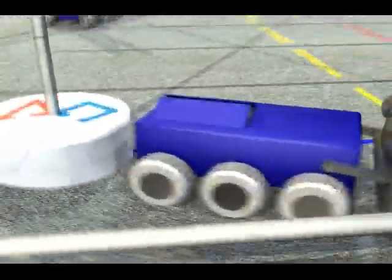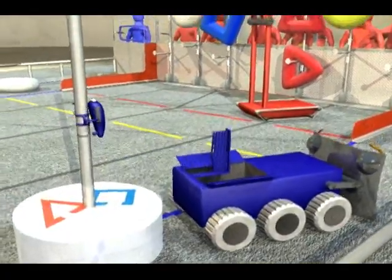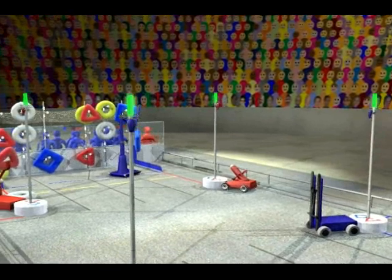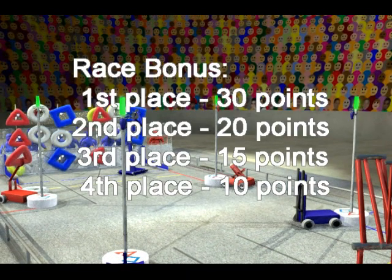Near the end of the match, robots drive to the towers and deploy minibots on the tower poles. As the end game starts, minibots race to the top of the towers. The first minibot to the top earns a 30-point bonus. Second place earns 20, third place earns 15, and fourth place earns 10 points.